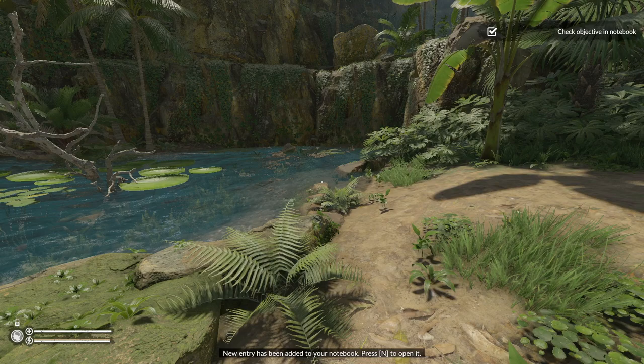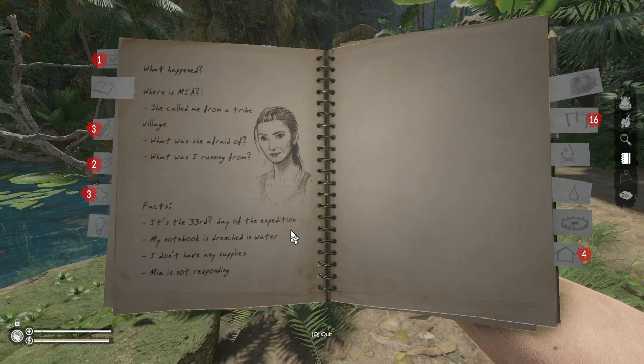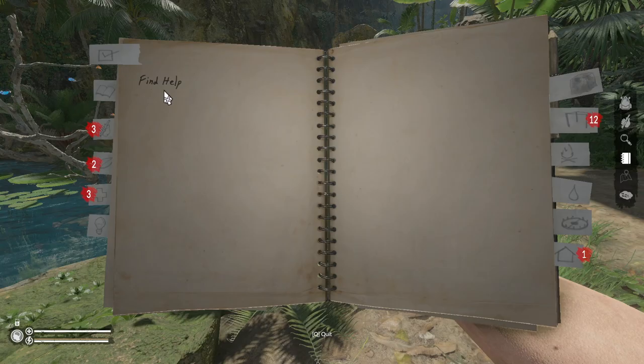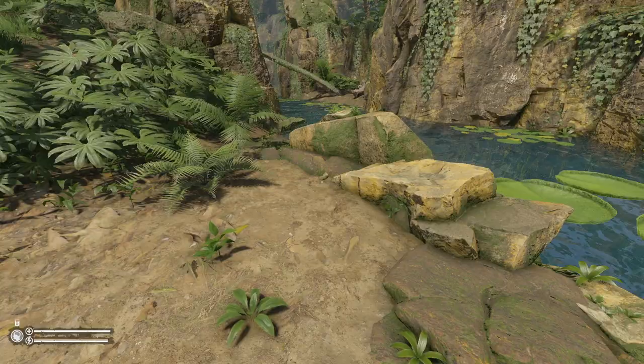Jake wakes up. The game prompts us to check the notebook. Jake internally narrates: it's day 33 of the expedition, his notebook is drenched in water, he has no supplies, and Mia is not responding. We get new recipes and things. The goal is broad: "Find help." Now we have utterly nothing in our pack — time to make it all. The first thing I want to do is build a save point. Like I mentioned in the first playthrough, you can't do anything until you've made a stone blade — literally, nothing else happens.